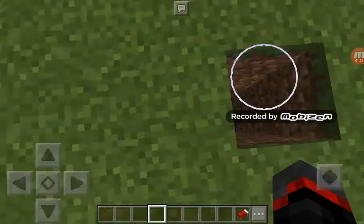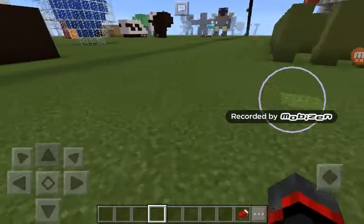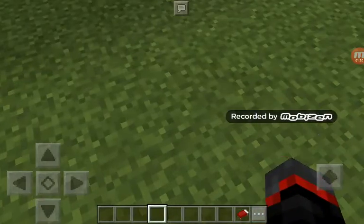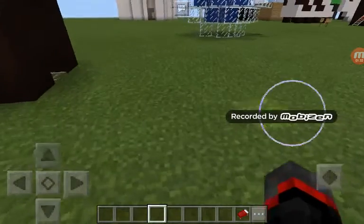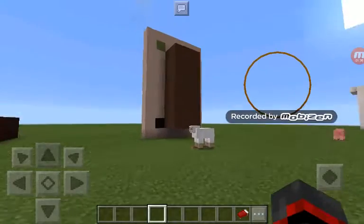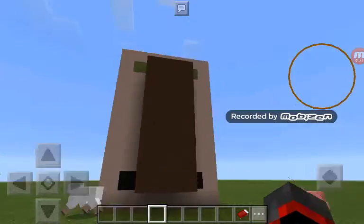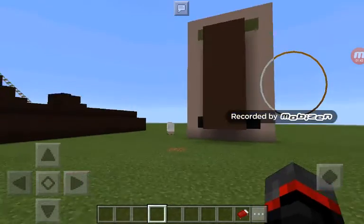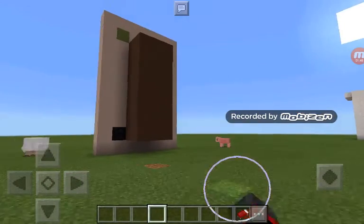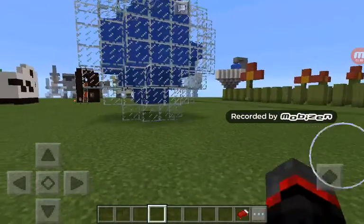Here we go, so I got a lot of new stuff and I'm gonna show you the simplest first. It's really funny — it's like a villager, but with a bigger nose. It's pretty funny. And it looks nothing like a villager, but it's still snow.